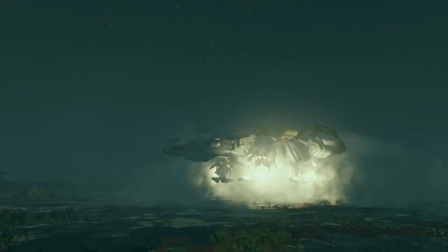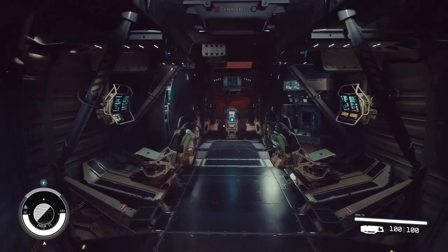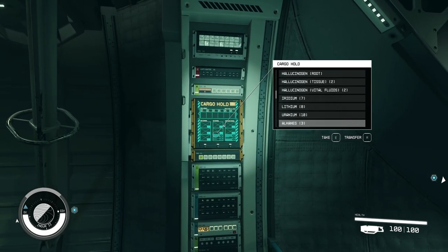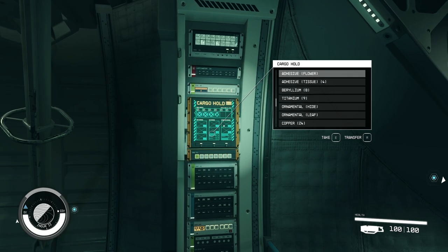There will be two ways to use your ship's cargo hold. The first way is to go into your ship's cockpit and on the wall you will find a small screen that you can interact with. This will be your ship's cargo and you can put things into it by pressing the transfer button, or you can just click on the things you would like to take out.